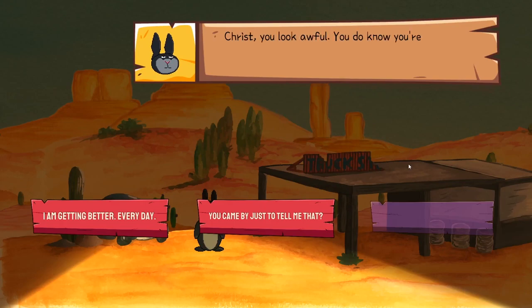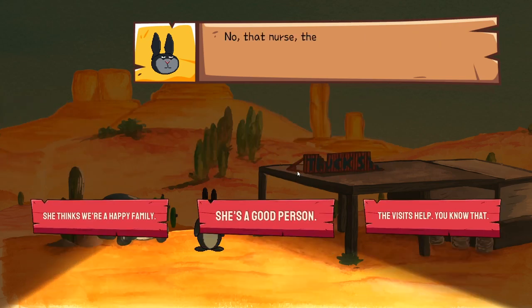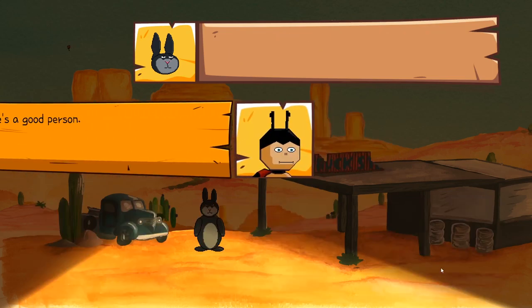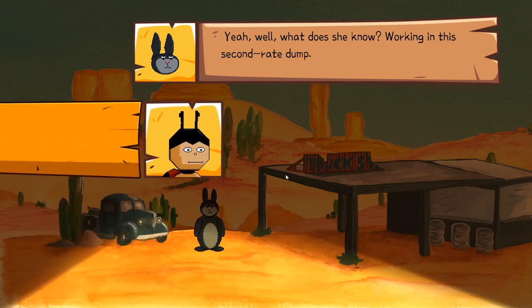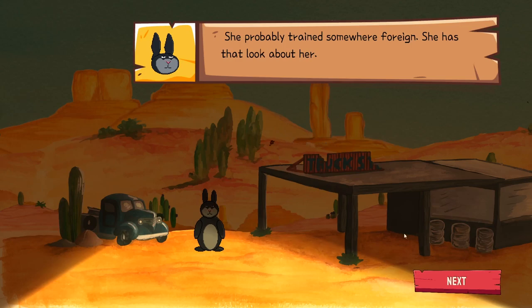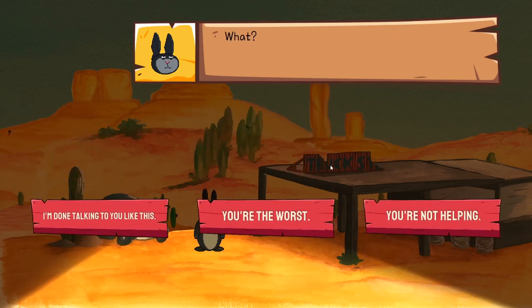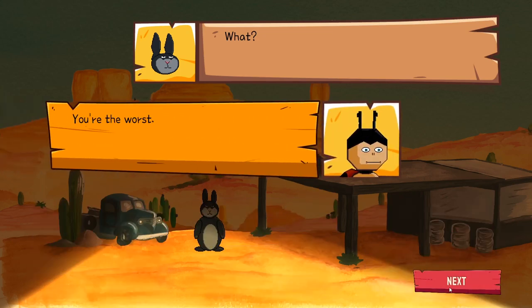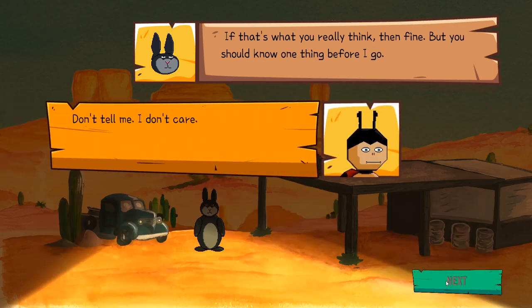What's going on with Ellen? Christ, you look awful - you do know you're supposed to be getting better, right? But I only is really worried. You came by just to tell me that? No, that nurse, the pushy one - she said you should all visit. She's a good person. Yeah well, what does she know, working in this second-rate dump. She knows her job, that's what. She probably trained somewhere foreign - she has that look about her. What? Oh yeah, I forgot - this is a racist rabbit. Bloody racist rabbits - boo!